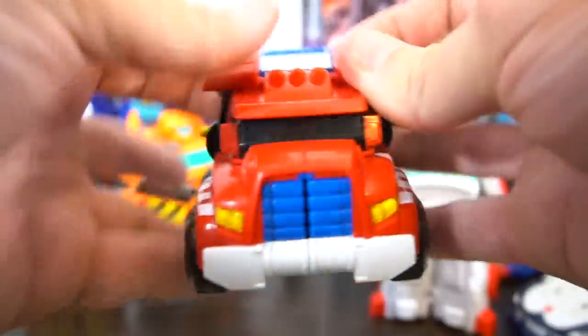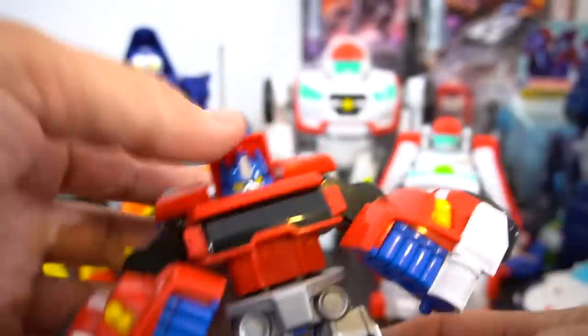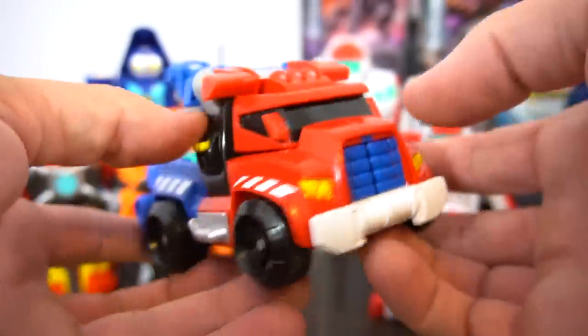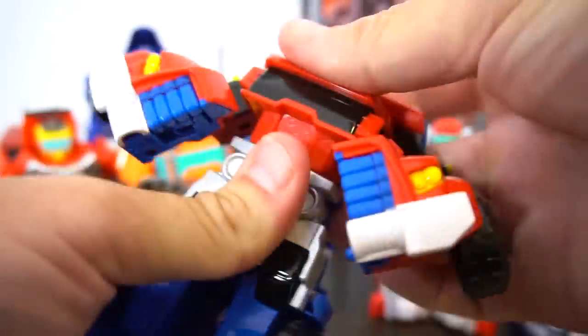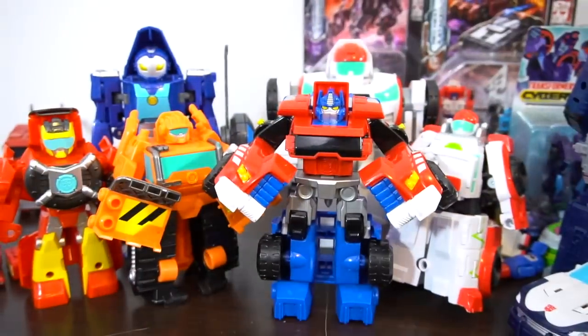This is just what Hoist looks like. He's got a hook on the back. We flip this up, pull the arms apart - check that out! This is Optimus Prime, but the Hoist figure is very similar. Look closely. So transform Hoist slash Optimus Prime - flip his head up, flip this down. What do you think? Pretty cool! Let's just pretend this is Hoist slash Optimus Prime.